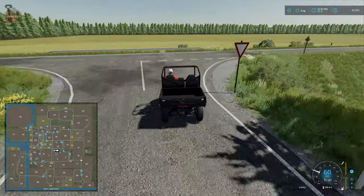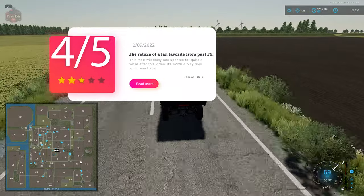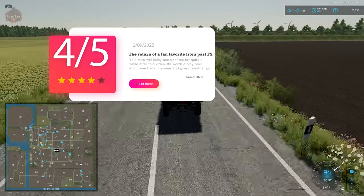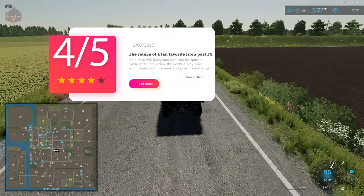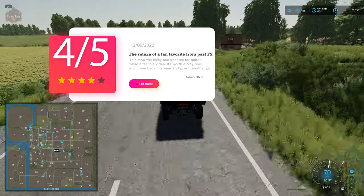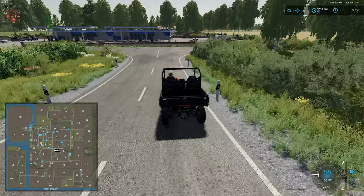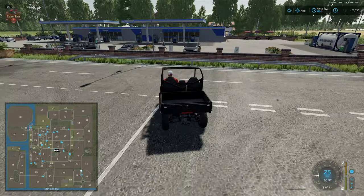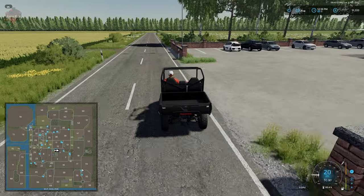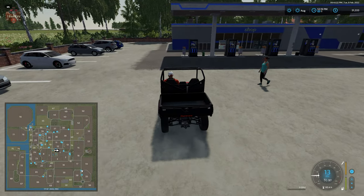That puts the total score of this map at 4 out of 5. Let's do a run-through of the final ratings: full point for the two BGAs built in and abundance of placeable areas; full point for ability to sell all base game crops, additional crops, animal outputs, and production outputs. There's also a large fuel depot with methane fueling areas. Full point for farm customization — farms can indeed be fully customized.